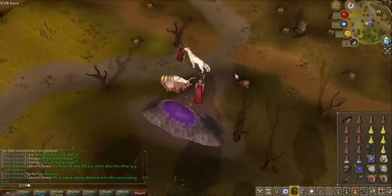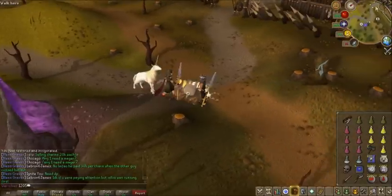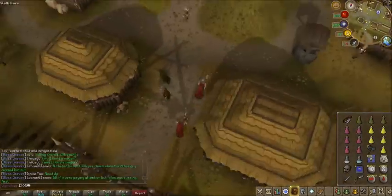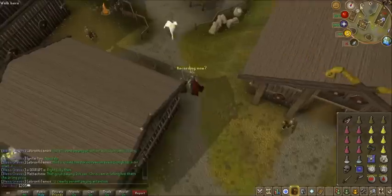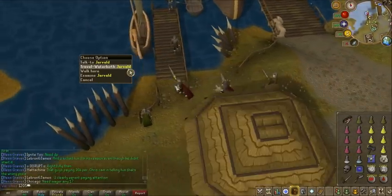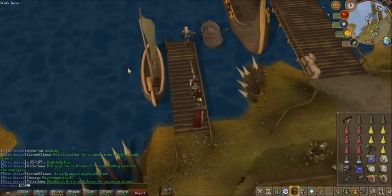Once you're in Rellekka, you're going to want to come up here. This is my buddy. We're going to run all the way through Rellekka. You're going to want to come right up to here to Jarvald. You want to travel to Waterbirth. He's on the far western side of the dock.